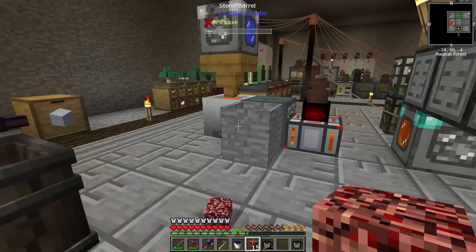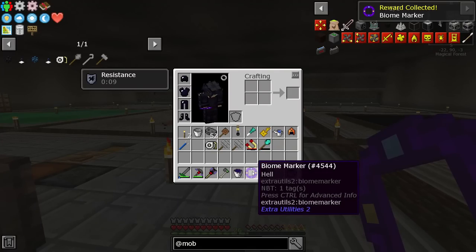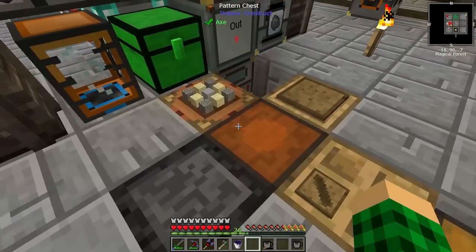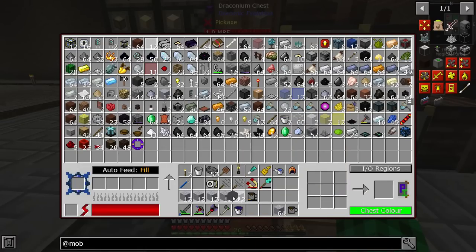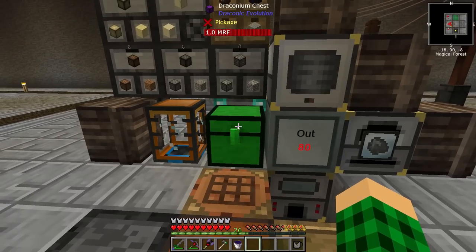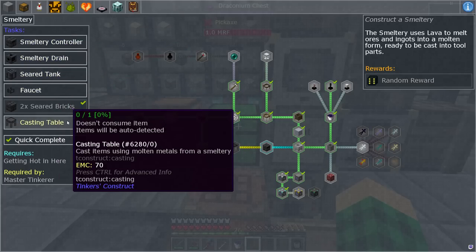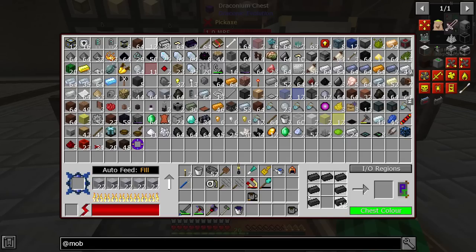The next thing we can do: I have fifteen netherrack here, and with that we're going to get sixteen and get ourselves a hell biomarker, which is used in a quantum quarry to get yourself netherblocks — that's really cool. I also want to make some seared bricks — I think two stacks should be enough for a furnace. So let's split those and toss them in here to get smelted. I already made two seared bricks and a casting table, so the smelting should be pretty fast.